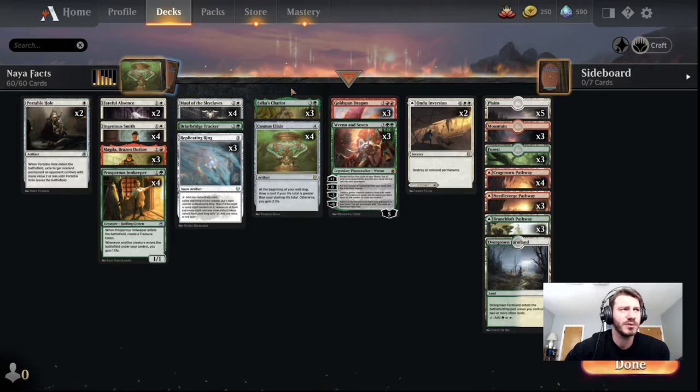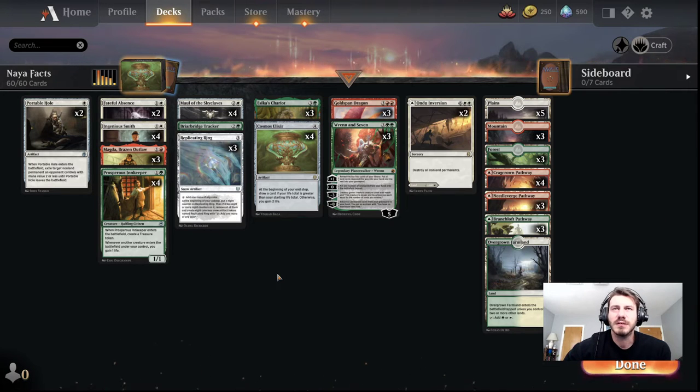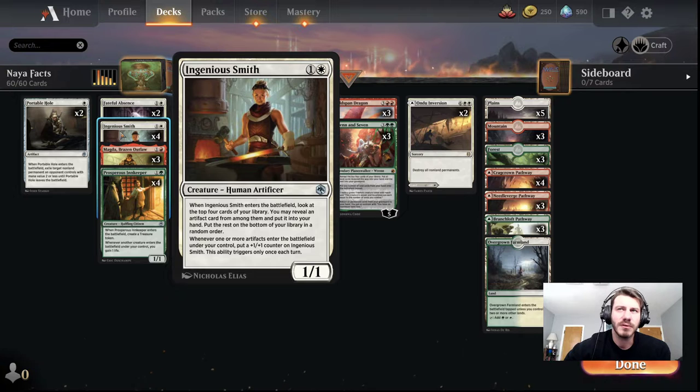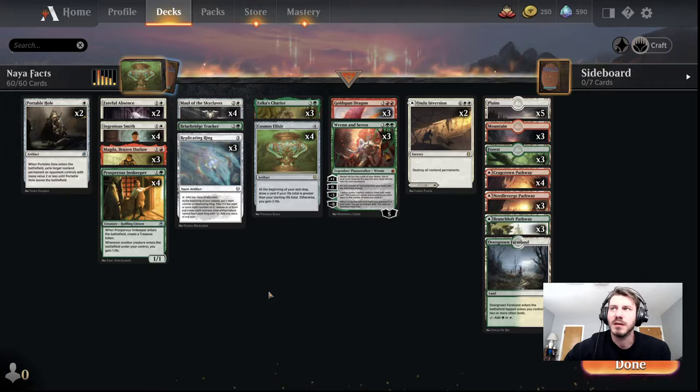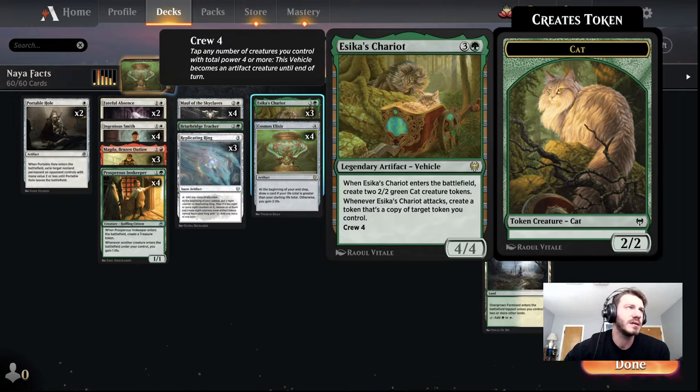I don't know if people run four Chariots in decks. Obviously it's very strong. If you're not familiar with this card, just pause and read it because it's really good — it just gives you three permanents, which alone is pretty good. I built around Ingenious Smith, which is probably not the strongest thing, but you have your Goldspan Dragons, you have Wrenn and Seven. Wrenn and Seven combos nicely with Esika's Chariot — with the token that it creates, so you minus three.